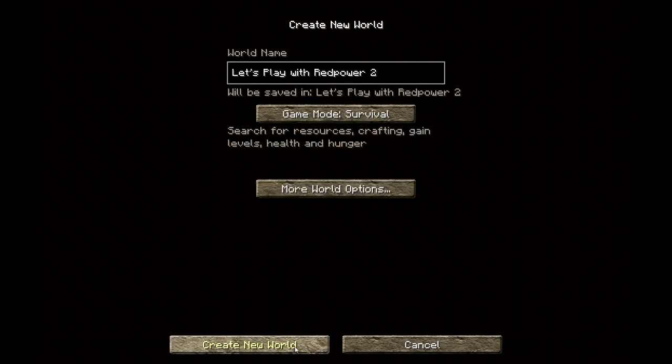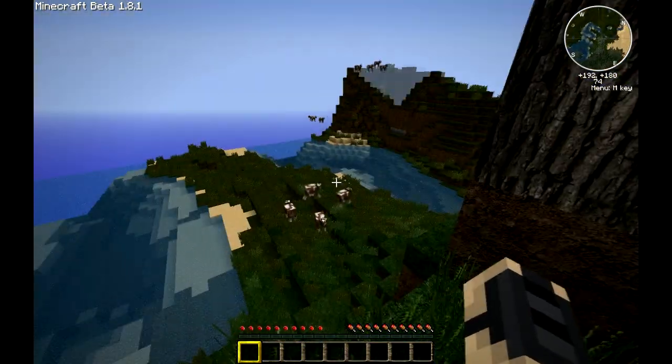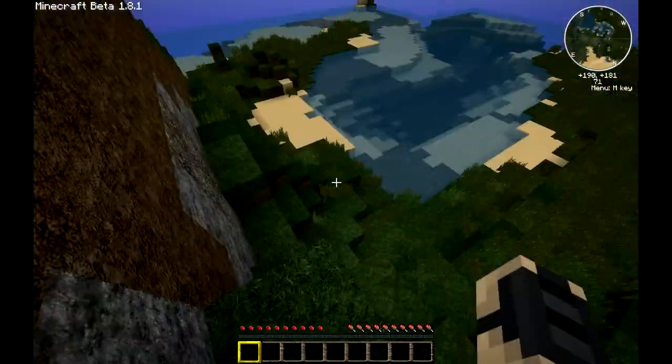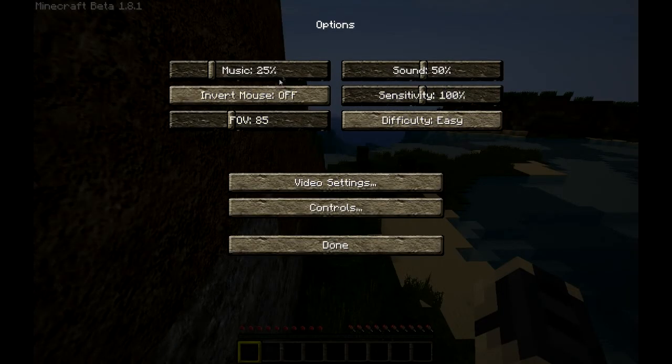Let's leave the seed blank and Create New World. Alright, so — cows. Let's see, difficulty level is easy. Music is on, but not a lot.